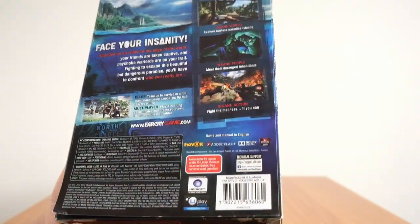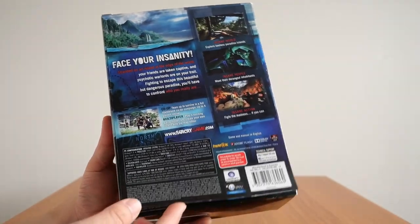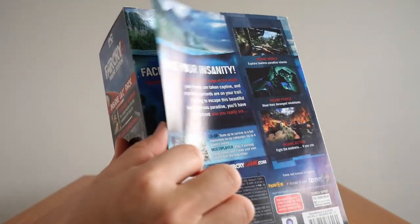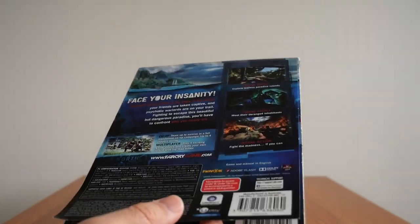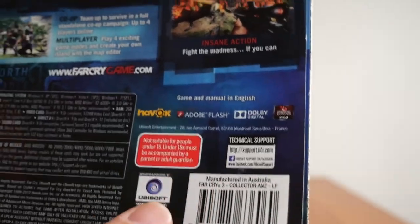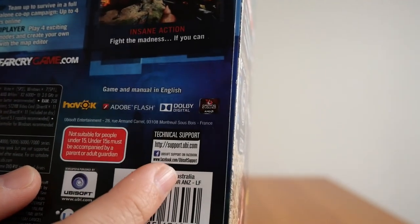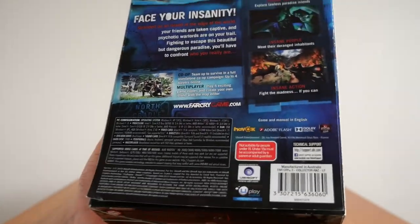One more thing to point out: all of the back panel information is also printed on a separate paper. I don't understand the reasoning, because it looks exactly the same. The only difference seems to be that the technical support has a phone number on the printed box, but on this insert it's just a website — supportuby.com. Maybe the phone number is no longer operational.